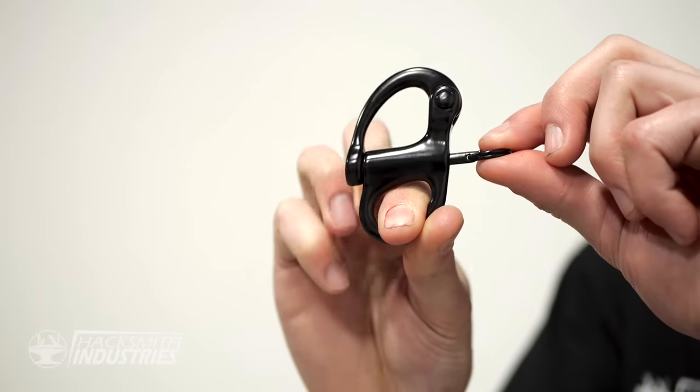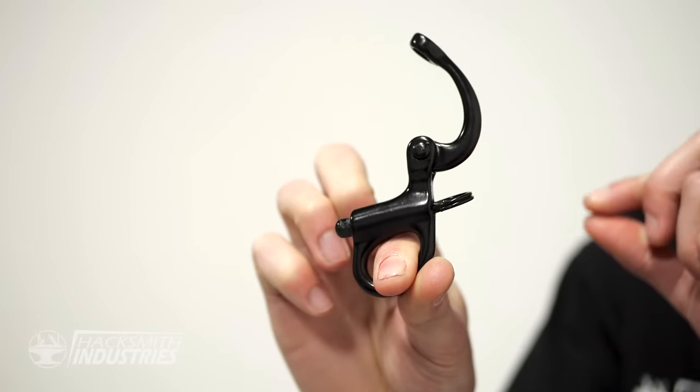I'm going to use this instead — it's called a snap shackle. They use them on sailing boats to be able to release under high loads. It's a lot stronger and more reliable than the archery release. Now I just need to design and build a mount to go on my wrist. Let's go do it.